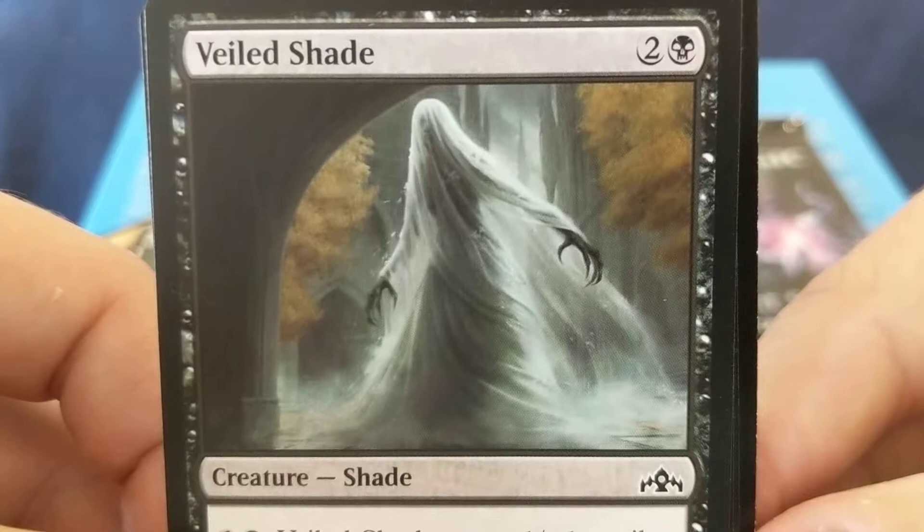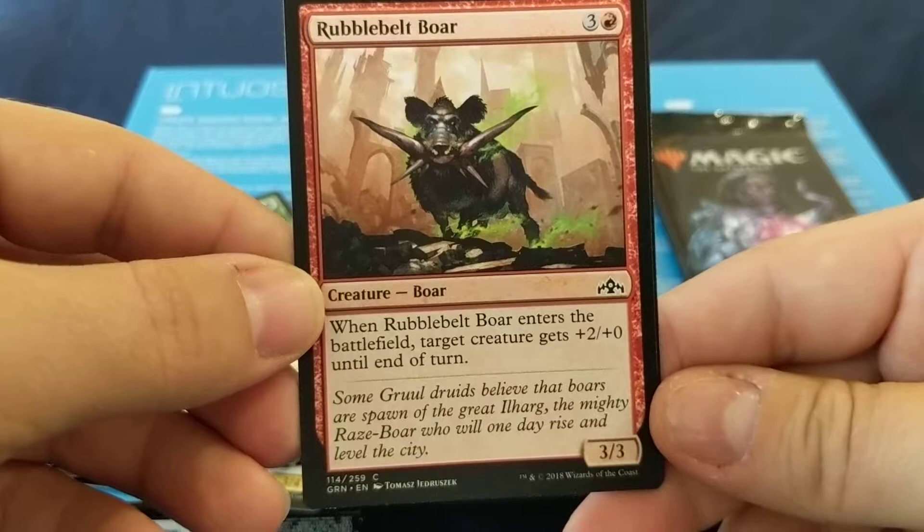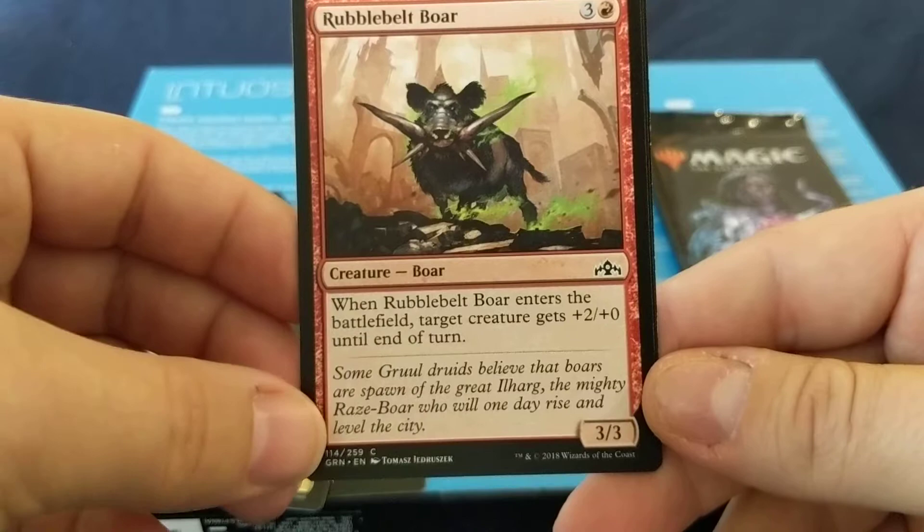Reminds me of that movie — oh, it had Daniel Radcliffe. The Woman in Black, I think. That's the movie. Rubble Belt Boar: four mana for a 3/3. When it enters, target creature gets plus two, plus zero until end of turn.